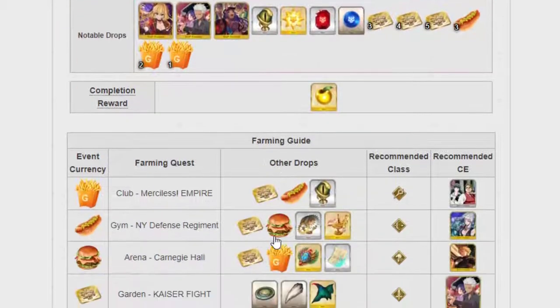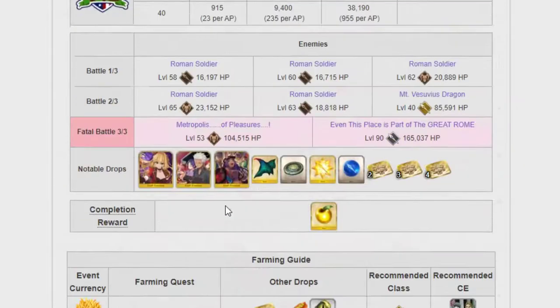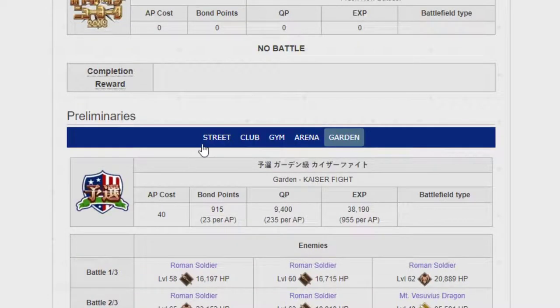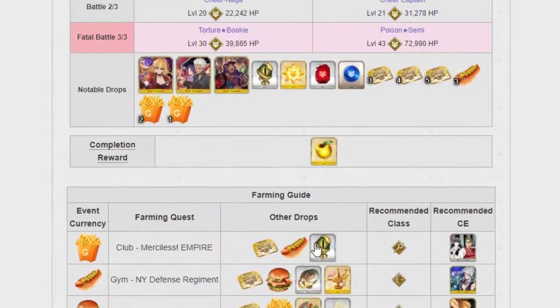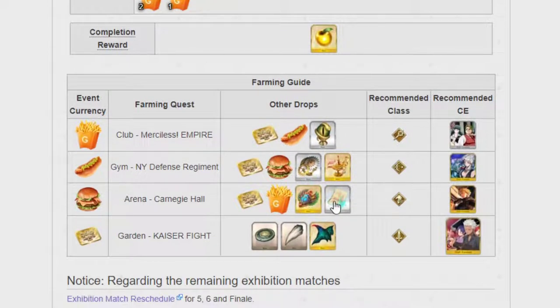Here are the Preliminaries. The stages are: Street, Club, Gym, Arena, and Garden. Garden gives you lotto tickets. The Arena gives you Burgers. The Gym gives you Hot Dogs, and the Club gives you Fries. On the Street, it gives you all three at the same time. The materials that drop are: Snake Eyes, the Wheel, Arabian Knights, the Scarab, the Page, Dragon Tooth, Proof of Hero, and Dragon Fang.